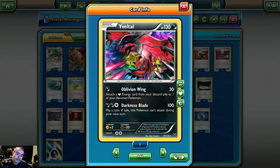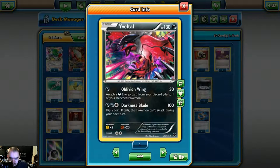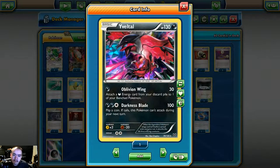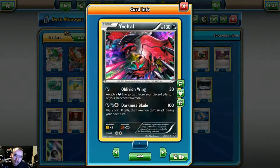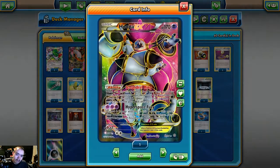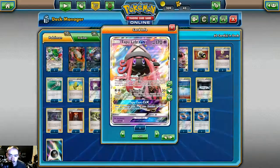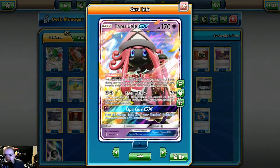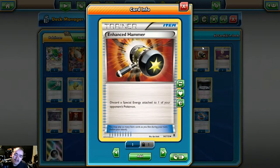We play two copies of Oblivion Wing Yveltal — whichever artwork you like. The Oblivion Wing attack does 30 damage and lets you attach one dark energy from your discard pile to a benched Pokémon, recycling energies when a Darkrai gets knocked out. We have one copy of Hoopa EX to search out our Darkrais and Shamans, and one Tapu Lele to grab whatever supporter we desperately need. Moving on into items, we play one Enhanced Hammer to hit things like Double Colorless off Decidueye, Tauros, Drampa, and others.